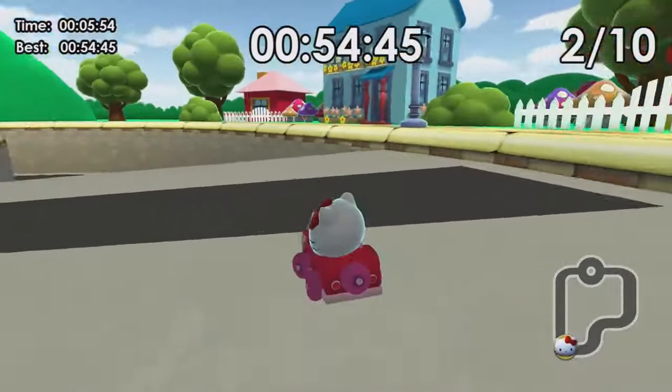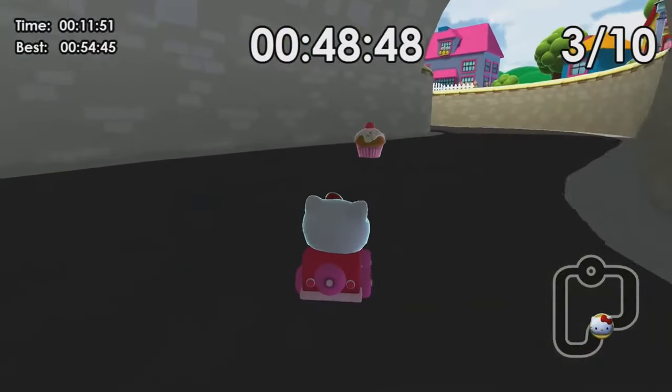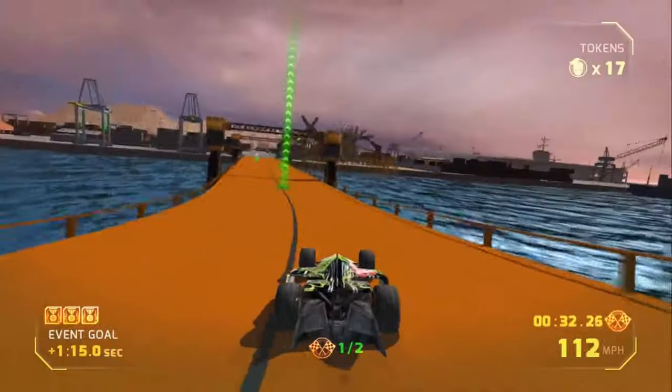Hello Kitty Cruisers with Sanrio Friends — this game looks ridiculous, okay, it's Hello Kitty. But this game is an incredibly competent kart racer and it's a ton of fun. If you've never played it, you've got to give it a try. Hot Wheels World's Best Driver — I have a printed artwork for this one. They've come out with a couple renditions on the Switch, but this is a really good game. You get cool map functionality and different things on the gamepad.